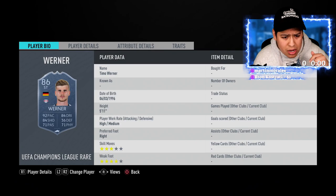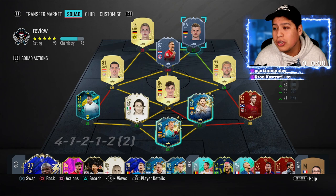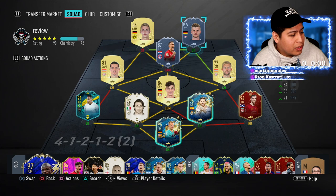I also have this player here because of his three-star weak foot, so you can pass with him to Brent or Parasage and take care of those three-star weak foot through balls. Warner is a very cheap player you guys can use and he's very good — you can even get the gold version. I just put this one up because a lot of people have that Team of the Week card.